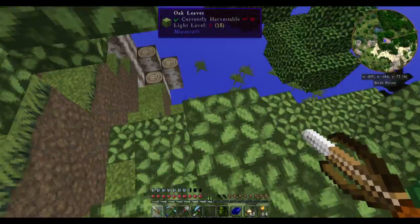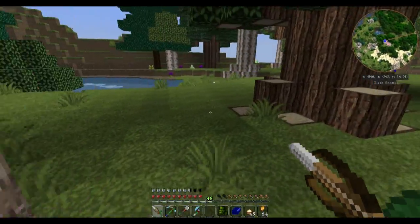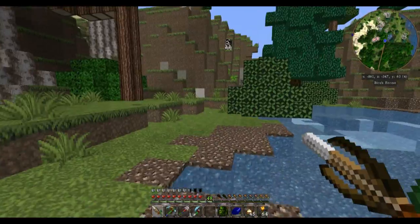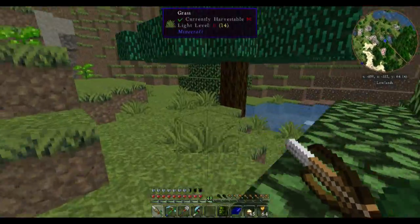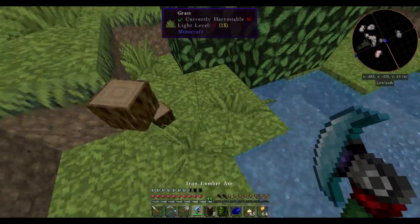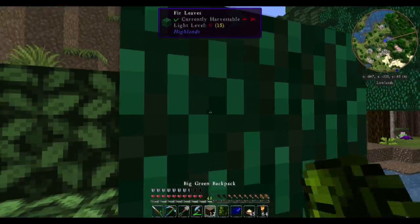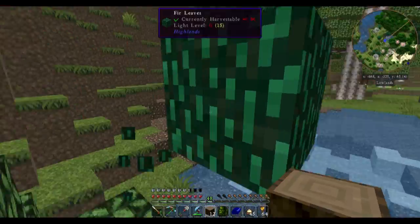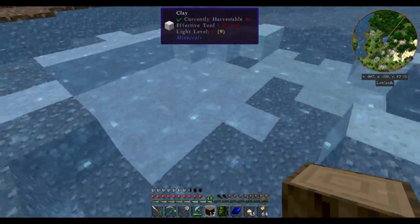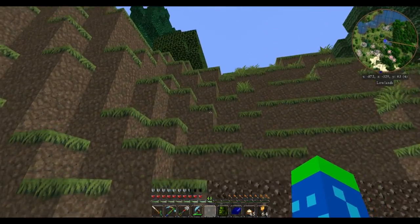Spruce and oak — er, birch and oak. Why do I keep saying spruce? Well, this is interesting. What kind of tree is this? Okay, so this is fir. I don't know that I will necessarily have direct use of fir at this point, but it's probably worth at least grabbing so that I'll have it for later use. Got seven saplings out of it — not bad.